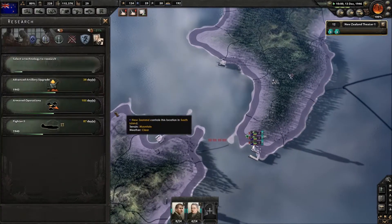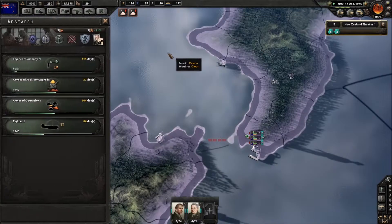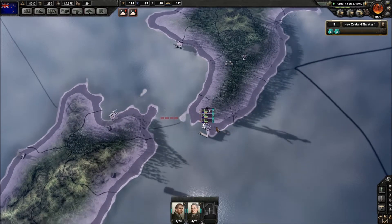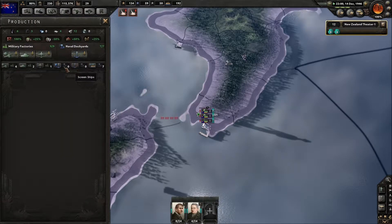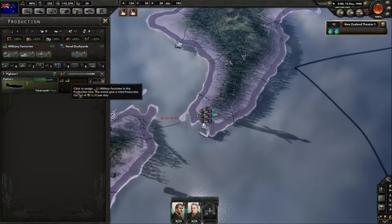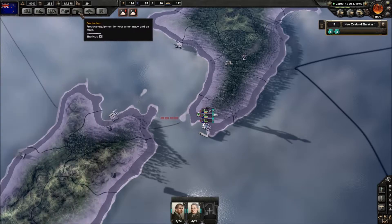The engineer company entrenchment has been increased — entrenchment plus 200%, so let's keep that moving up. Let's check production once again. Ships are fine, we're not producing extra. Aircraft is working fine, but we're going to be upgrading those soon once we have the new fighters.